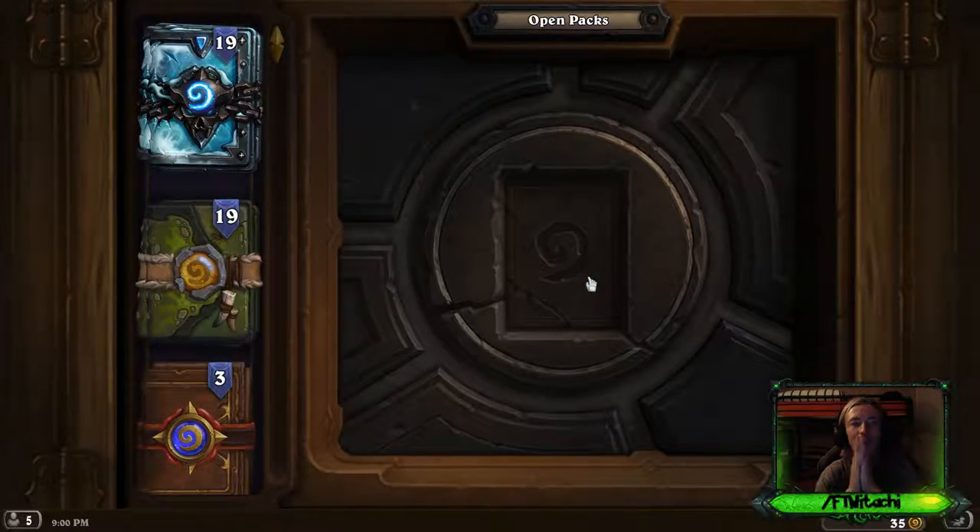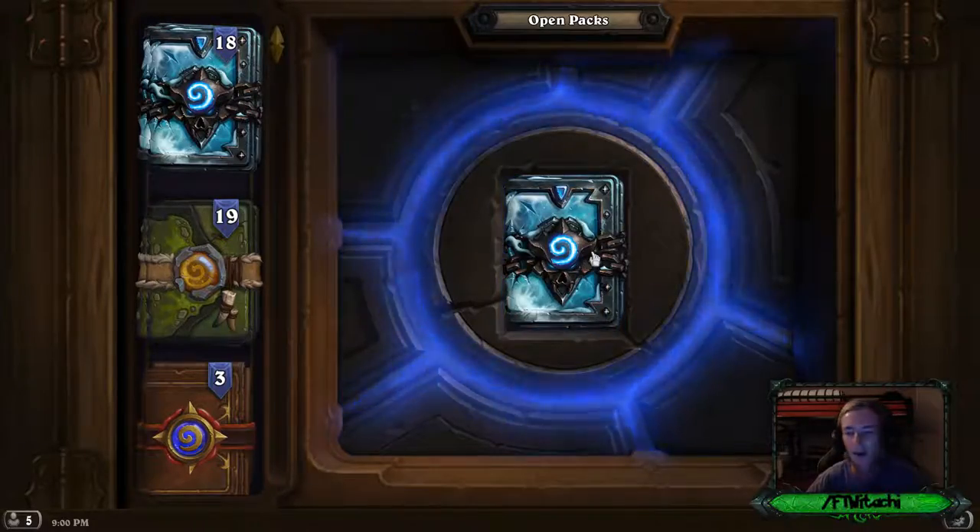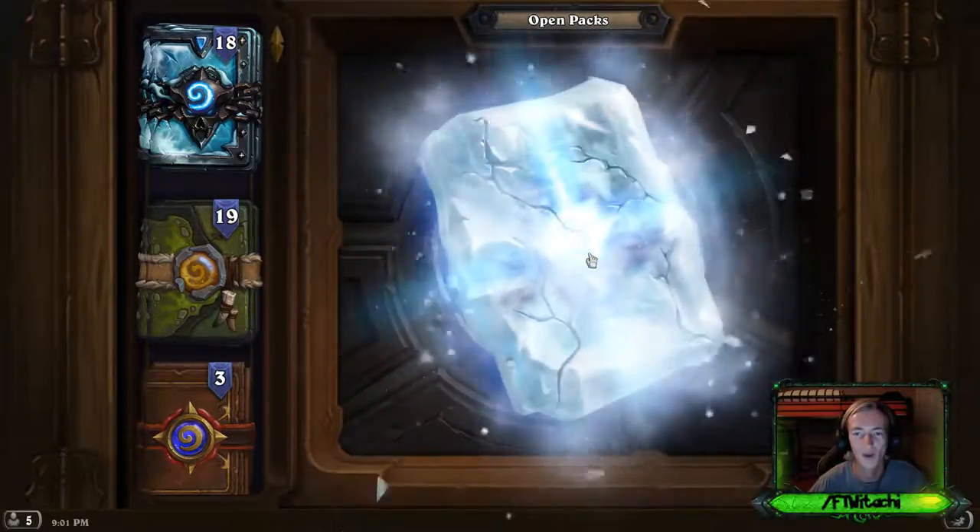Knights of the Frozen Throne, the latest Hearthstone expansion that just came out this past week — this is my first 50 packs that I saved up. I've only got two legendaries: one rogue — Lillian Voss — and Rotface for warriors. I'm not getting anything. Where are my warlock cards?